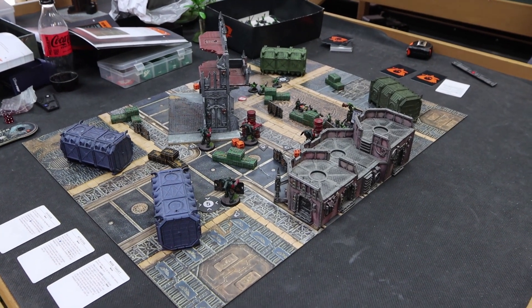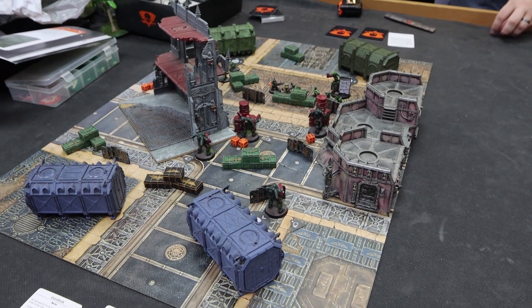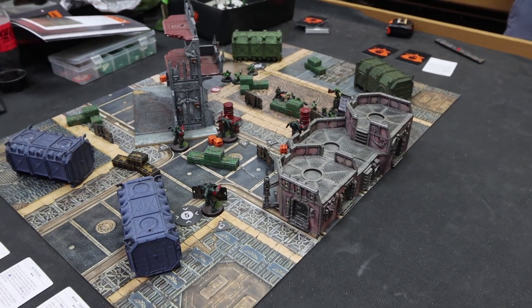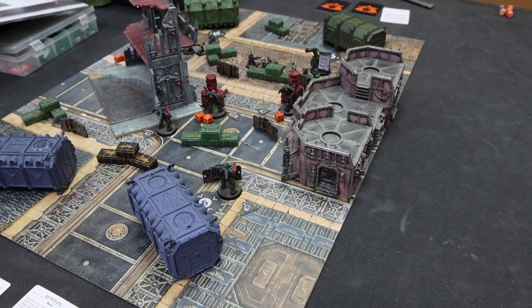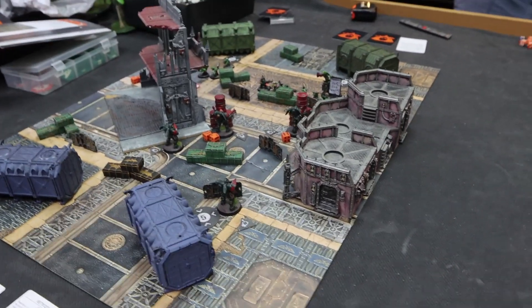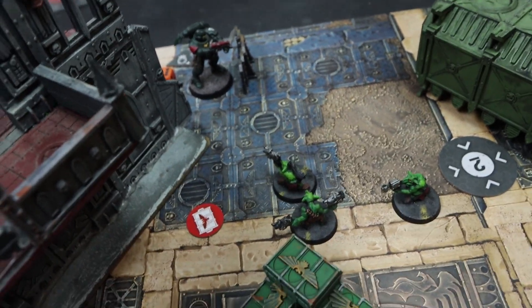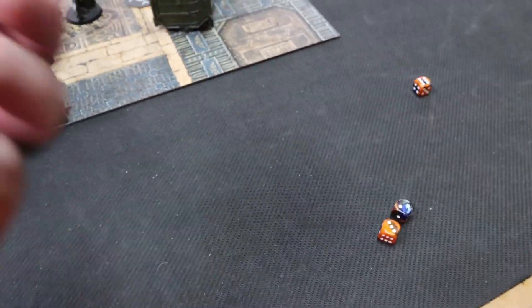Moving into the strategy step of turning point two, we both gained a CP, putting us both at three again. I spend two CP — one on Shock Assault and one on Bolter Discipline — allowing my guys to do two fight actions or two shooting actions with bolt weapons. My opponent won't use any strategic ploys because only his boss knob benefits from them. In the target reveal step there's nothing new to reveal. We move into the firefight step: a grot activates and shoots into my Reaver, getting just a crit.